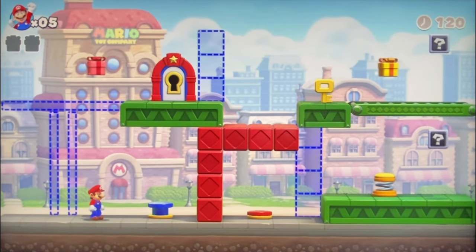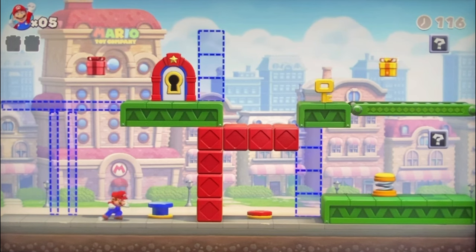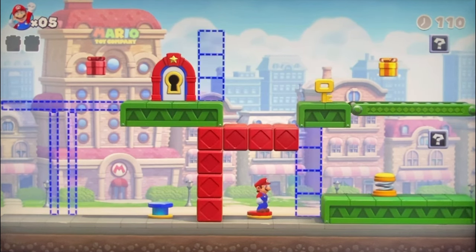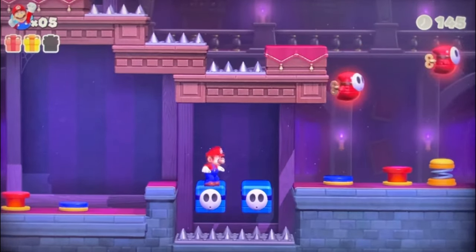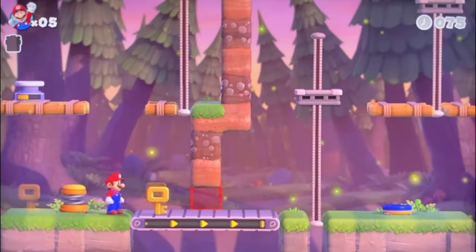Donkey Kong will be going behind a locked door, so you're gonna need to grab the key and then get to the door. There are many puzzle elements — like on/off blocks. Here you have many uses for this, and there's gonna be many extravagant puzzles this way.